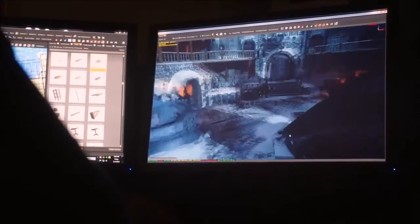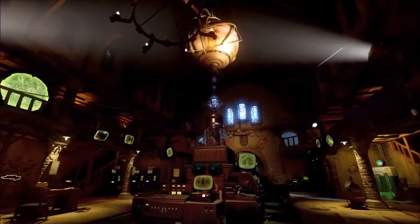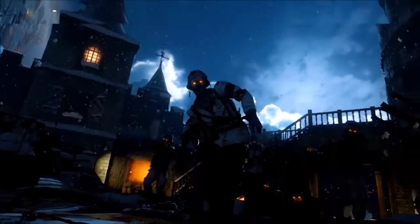The reason I think there will be a new perk is because if you look through Zombies history — in Black Ops 1 is where we saw a lot of new perks introduced. In Kino der Toten and Five, we still had the four classic perks: Jug, Double Tap, Quick Revive, and Speed Cola. Then in Ascension, the first map pack for Black Ops 1, we got two new perks — Stamina Up and PhD Flopper — probably two of my all-time favorites.